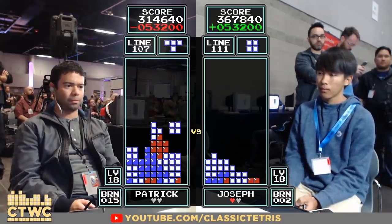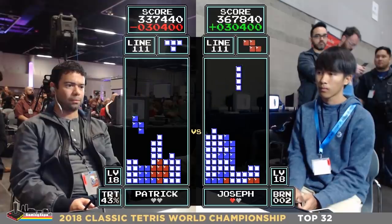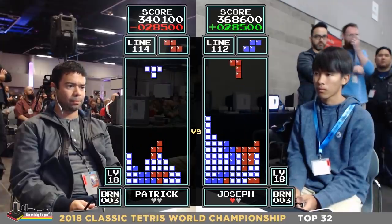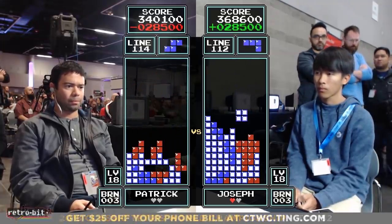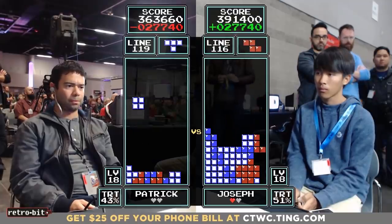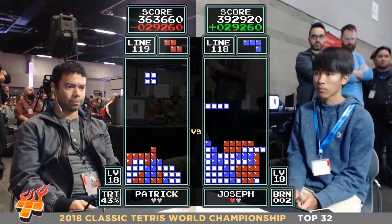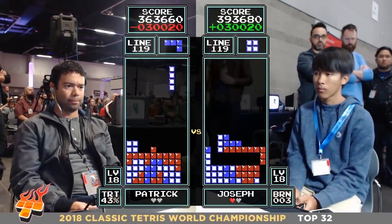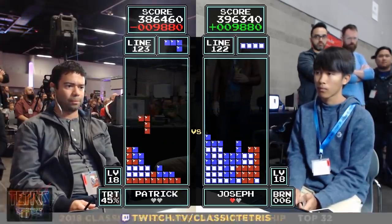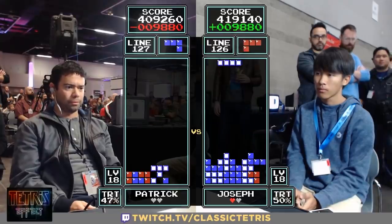Patrick's Tetris ready — gets that long bar. This is mesmerizing. 28,000 point difference — Patrick hanging in there. There are no free rounds. Still knocking down Tetris's — Joseph is up, cleans it. Unable to use that long bar though — had to use it as part of his cleanup. Patrick closes the gap — only 30,000 again, then down to a 9,000 point difference.